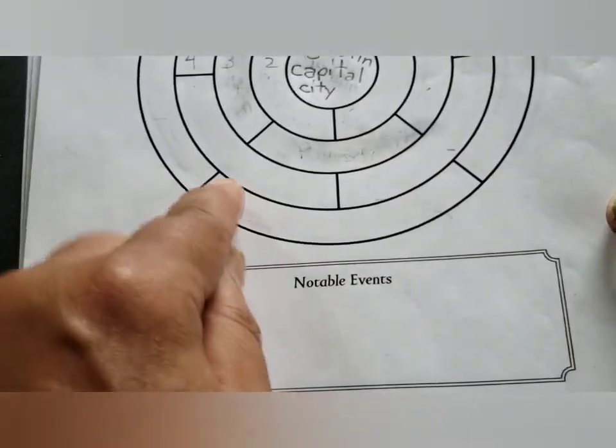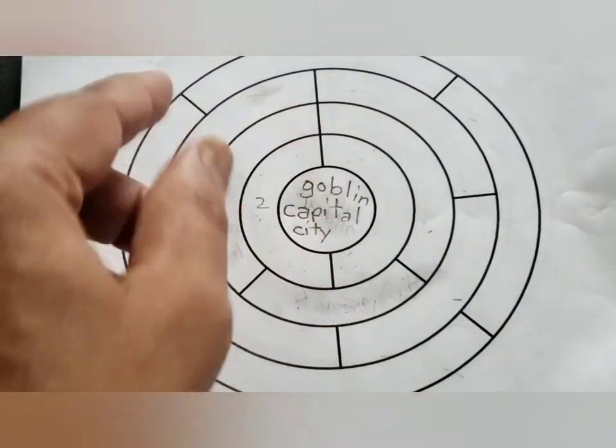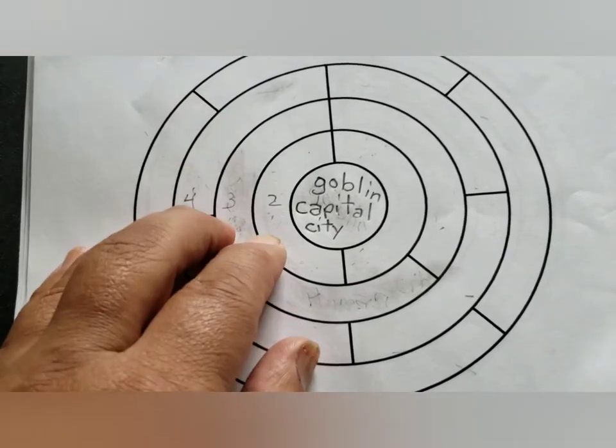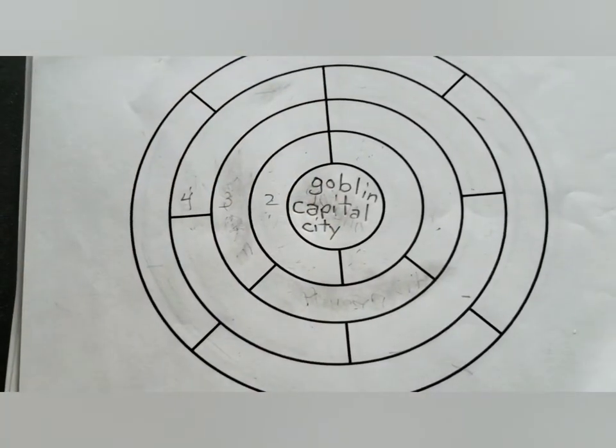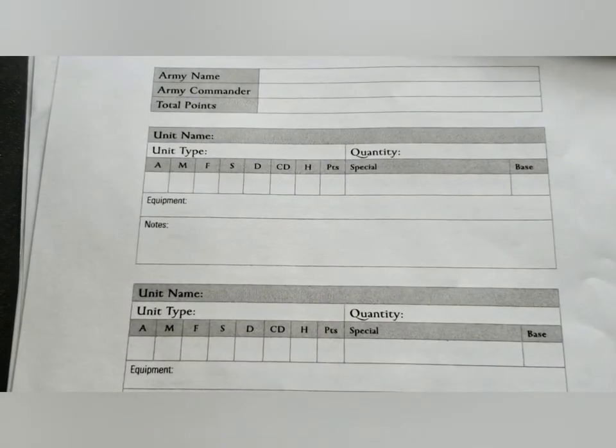If you win that game, you're going to win that territory, which gives you access to their troops. You're going to document that on this fifth outer ring. Your opponent is going to document which of their territories is occupied. As you begin losing territories, if you get your capital city occupied by your opponent, you lose the campaign — the kingdom falls apart, and that's it.